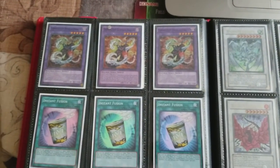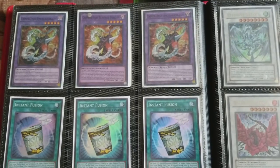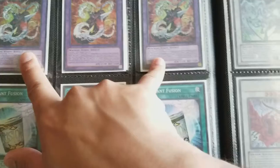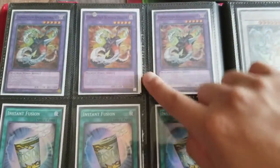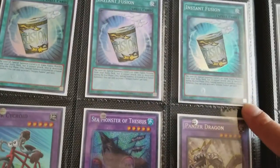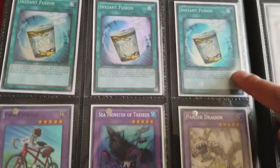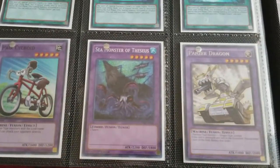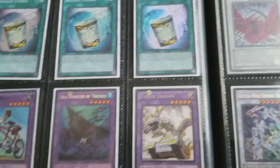This was a huge support for Cyber Dragons — I really, really loved it. These are two German and two English Chimera Tech Rampage Dragon. These are from Astral Pack 8. Instant Fusion — Sea Monster Theseus, Prayer of Psychrodon, and Panzer Dragon were good targets for Instant Fusion.